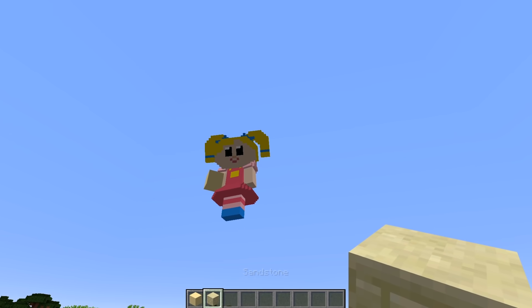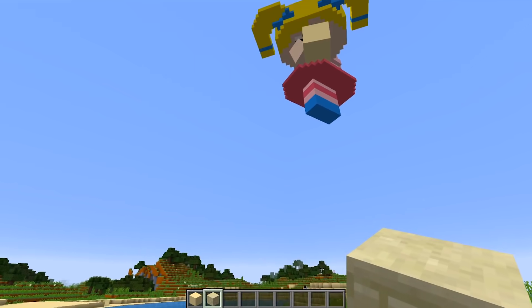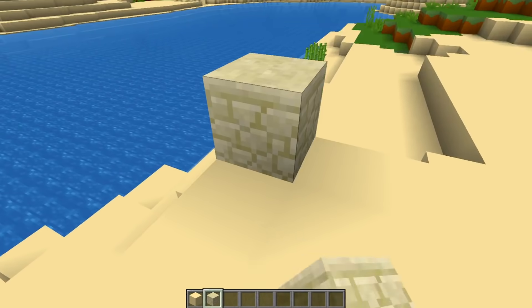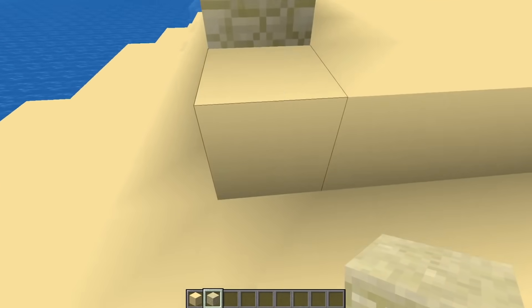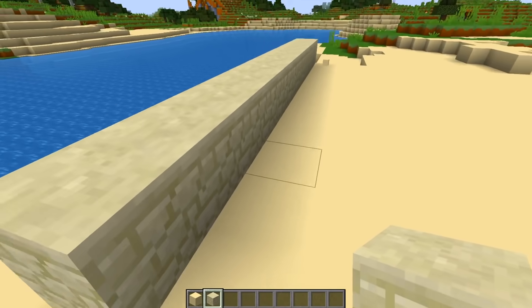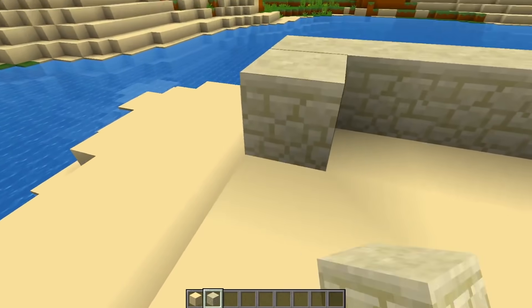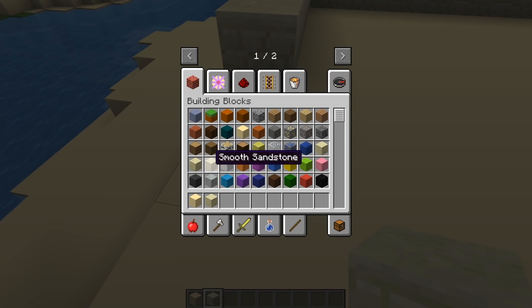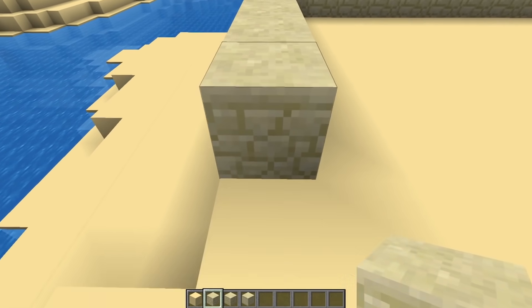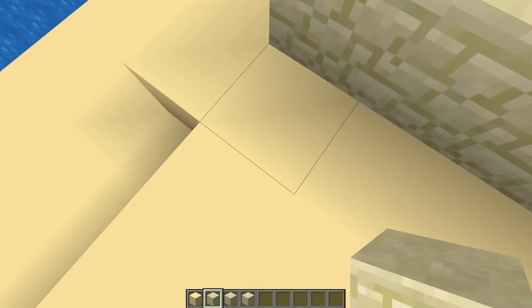Should we just build walls? Sure. Right up to the edges here? Yeah, good job. I fell. Oopsies. Maybe on this side. There's also some chiseled sandstone and some smooth sandstone. Maybe we could make it all decorative afterwards. There's one here and there.